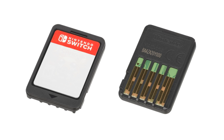The cartridges come in a variety of capacities: 1 GB, 2 GB, 4 GB, 8 GB, 16 GB, and 32 GB. 64 GB cartridges were planned to be introduced in the second half of 2018, but due to unspecified circumstances Nintendo delayed the launch of this variant until 2019.